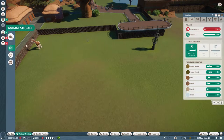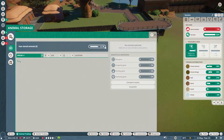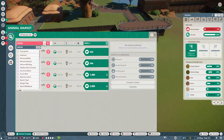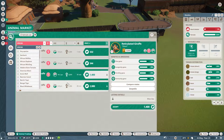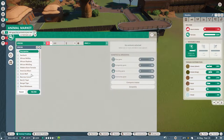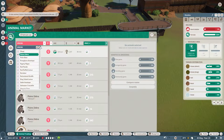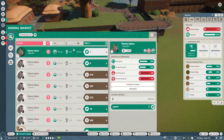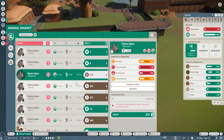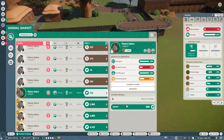I do want to get some zebras in here as well. So let's have a little look on the market together now. Do I want another female giraffe? No, I think I'll leave it. Oh, your genetics are really nice, but I'll leave it. So, plains zebra — we got a lot of females, they're really cheap. You're really cheap because your fertility sucks, right. That makes a bit of sense. Okay, I'll take you.